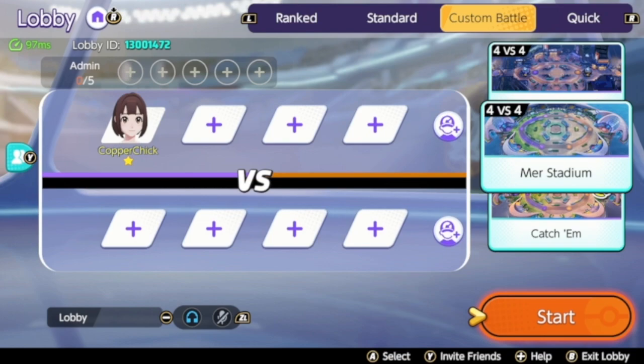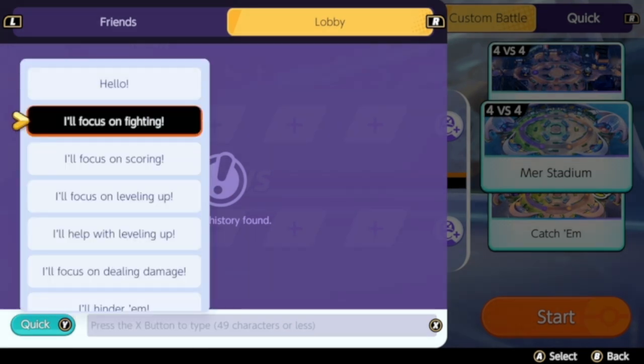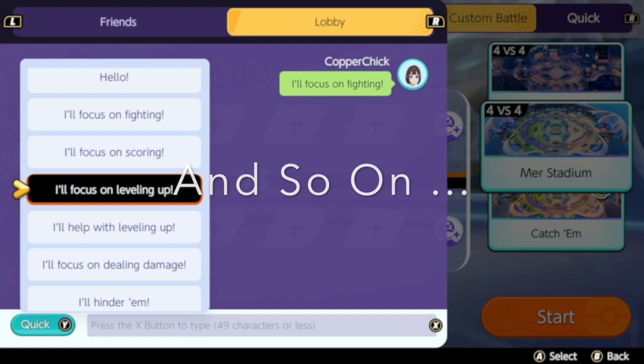I decided to try in an empty lobby, and I noticed I could press the minus sign to get to chat, and then press Y for Quick Chat, and it brought up all these options. So I just started posting — hello, I'm going to go fight, I'm going to go score, whatever.